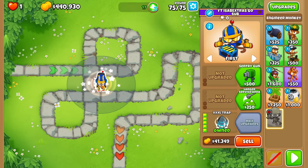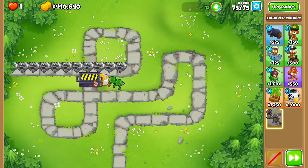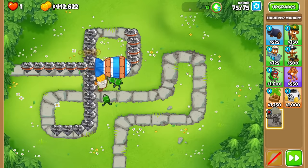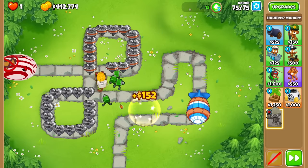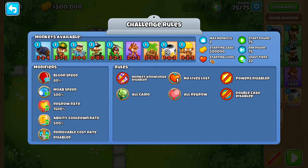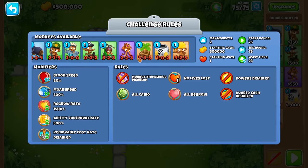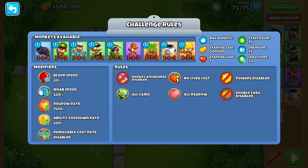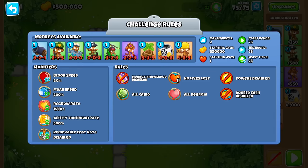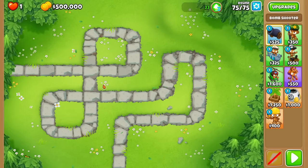I don't think there's any decamo in this challenge, so we actually have to pop the camo bloons instead of decamoing them. Let me see right now - can we eat up every single MOAB? For the camo leads, I have AMD so I can give lead-popping to other towers. I have Sniper, Razor Rotors, and Boats.